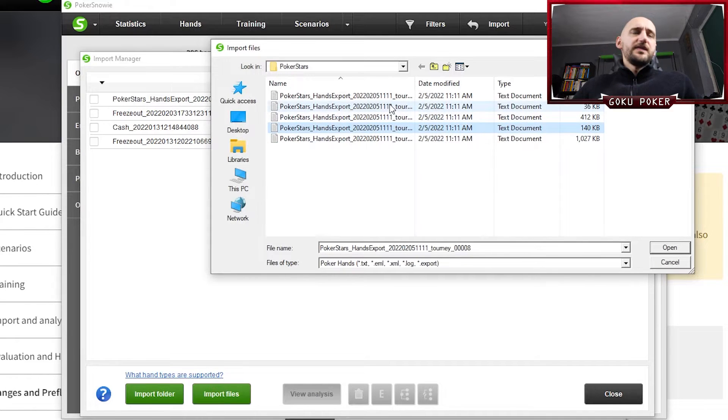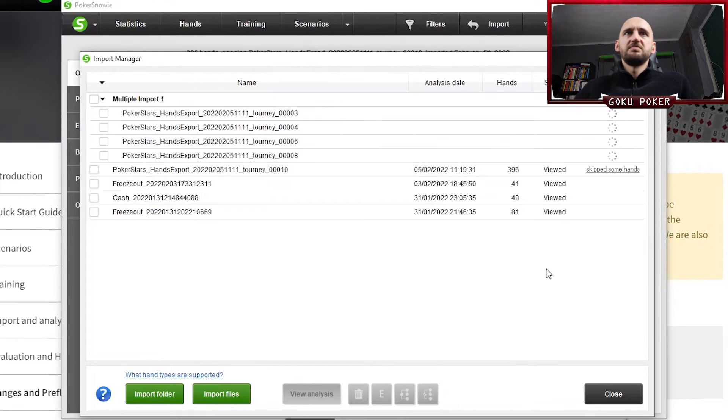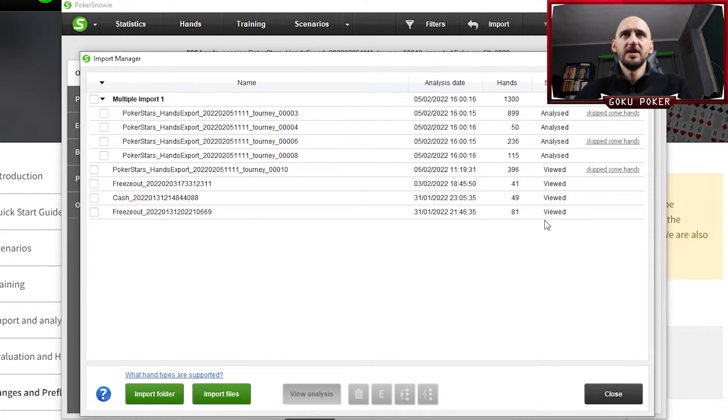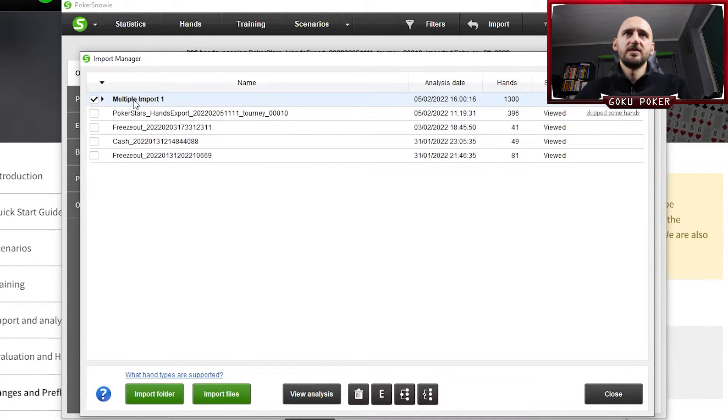I'm thinking that maybe I can just import all of them at the same time. Let's see how that works. During the last import it only got 396 hands, but I think in this file there's probably a ton more. And as we can see with this multiple import, we've got 1,300 hands — quite a lot.